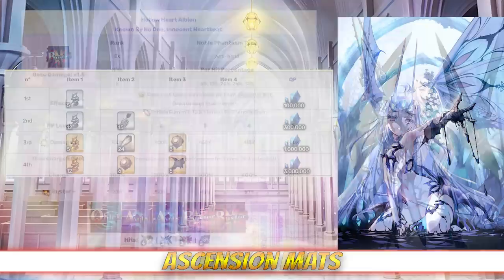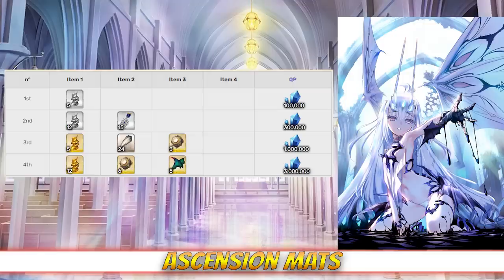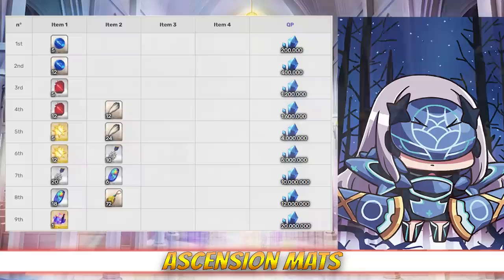Unfortunately, Melusine's Ascension mat requirements are very resource hungry. For full Ascension, she needs 15 Night Metals, 24 Fangs, 9 Reactors, and 5 Dragon Scales. Night Metals drop at the Royal Castle in Camelot with a 39% drop rate, Fangs have a 55% drop rate at the Isle of Wyverns in Okeanos, Reactor Cores are best farmed at the West Interstellar City in Olympus where they have a 22% drop rate, and Dragon Scales have a 13% drop rate at Nipper in Babylonia.